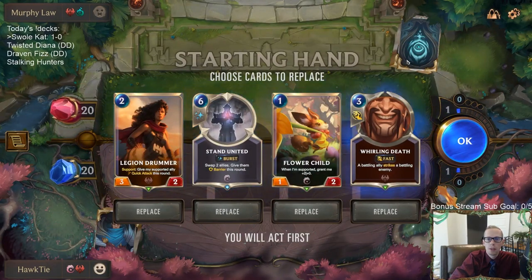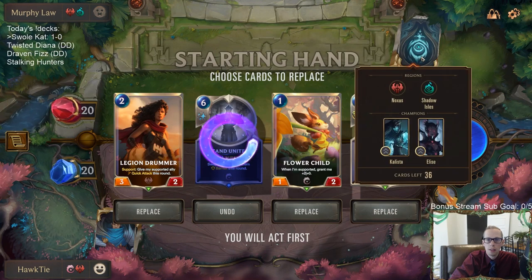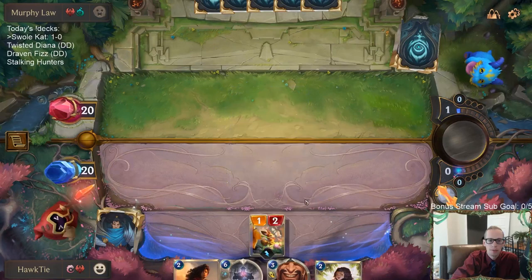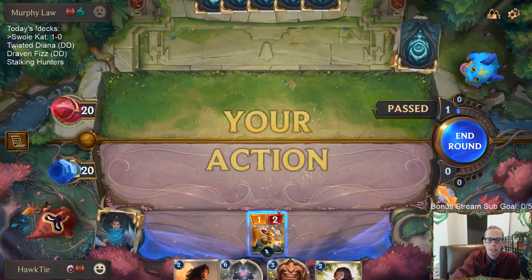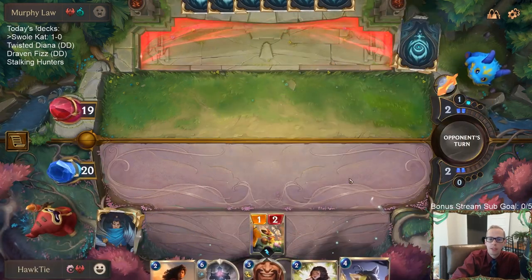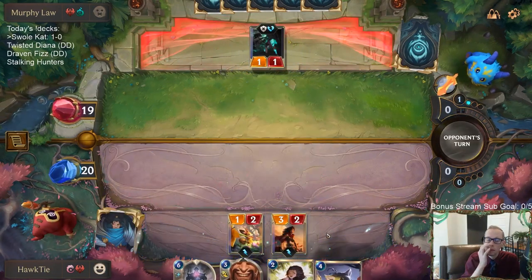We're going to keep one-drop, two-drop, and mulligan Whirling Death. Actually, Whirling Death could be okay — good three-mana removal for something. Going to keep Stand United on second thought. That may be better than Legion Drummer. Always have to worry about Young Witch against Shadow Isles decks with their one-damage effects. We'll just go the Drummer.